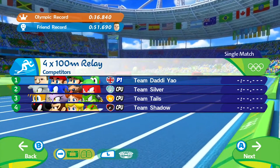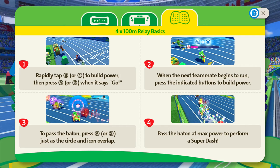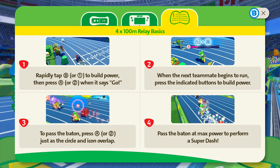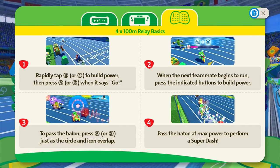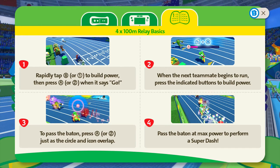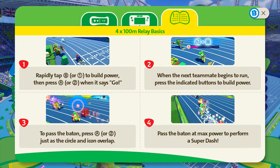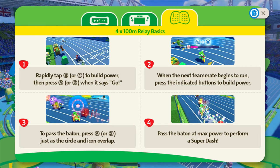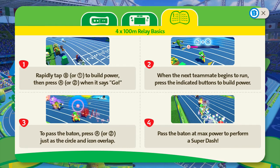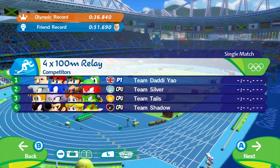We'll have a little look at the controls — it's in the same stadium obviously. Rapidly tap B for a power start, then hit the A button to start and keep tapping A. When you're about halfway to the next teammate it's going to come up with some funky moves you've got to pull off, and they're pretty quick. So you get a perfect hit, then when you pass the baton it's A, and then you may or may not have a super dash to use thereafter.